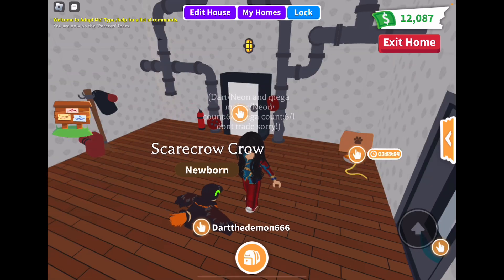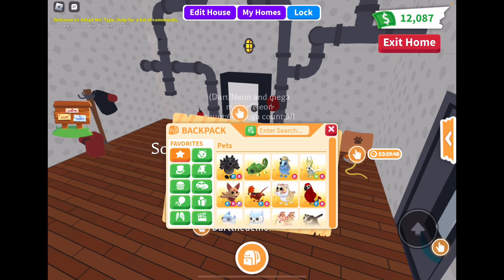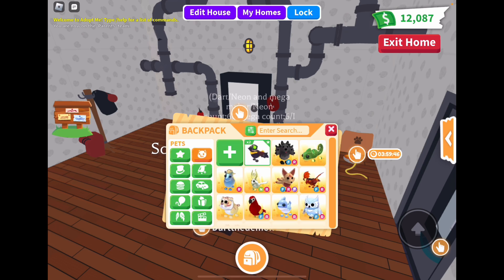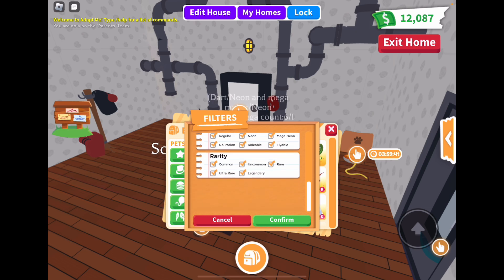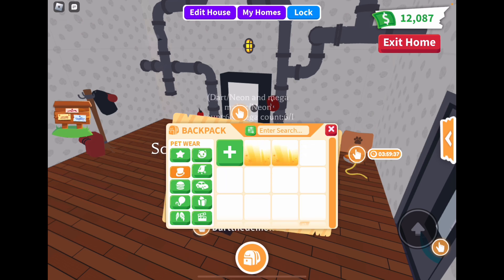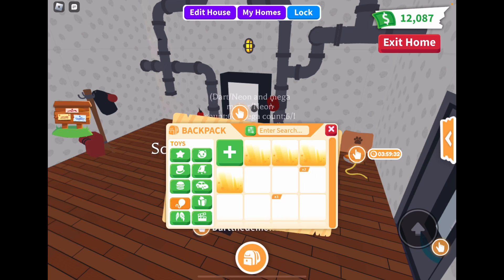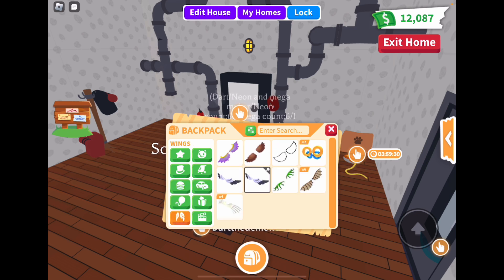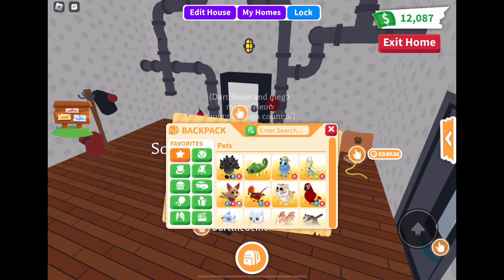With this update comes a new backpack update, and that's the first thing we're going to check out. So in the backpack we have favorite pets, pets in general, and you can sort by rarity like common — which I love. It also has pet wear, strollers, food, vehicles, toys, gifts, wings, and role play — basically all the same categories.